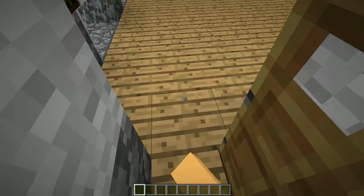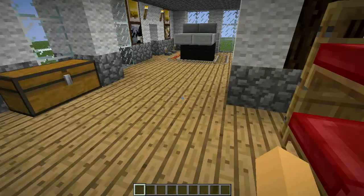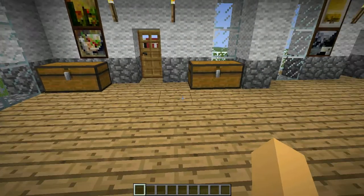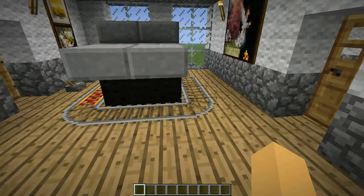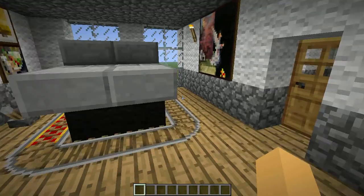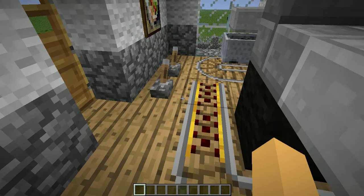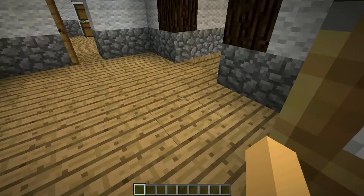Through here is the kids bedroom. I've made a double bed using two beds with two doors for the edges, and two chests here maybe for toys and stuff. I've also attempted to make a nice little toy train set with a station. It does work but it's mainly just for looks. And yeah, that is this house mainly.